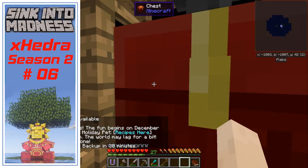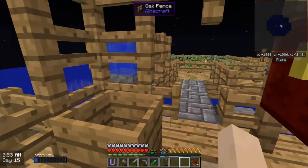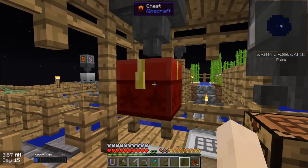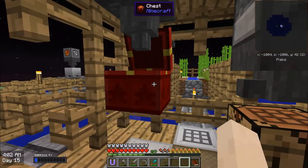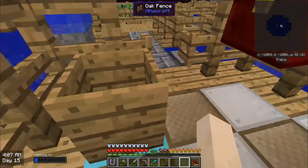Hello everyone, Xcedra here bringing you Season 2, Episode 6 of Sink Into Madness, a modpack by Jon Bam and M1 Jordan Allen. Today it's Christmas Eve, and I wanted to record today because as per what I read, there are some special effects. As you can see, chests are replaced with some kind of gift-looking things.